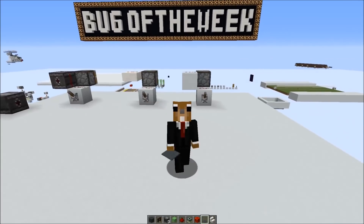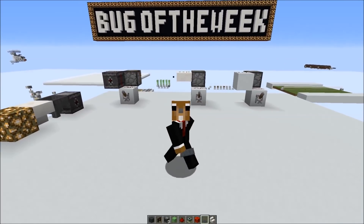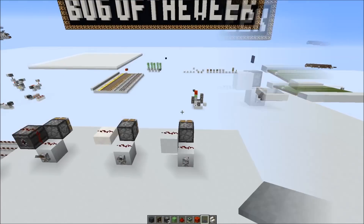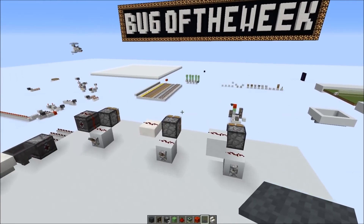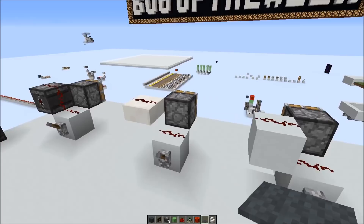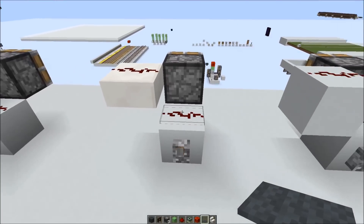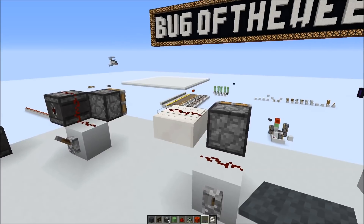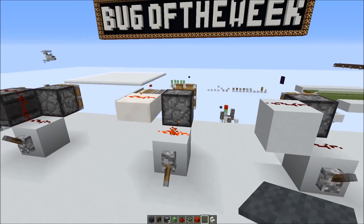Hey everybody, welcome to another Bug of the Week episode. Today I want to talk about a minor visual issue with redstone dust. The problem is that the redstone dust visually redirects to the other redstone dust on top of the slab, but the piston here still gets powered.